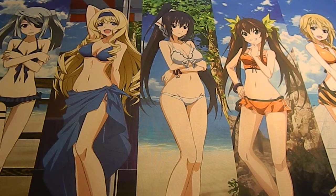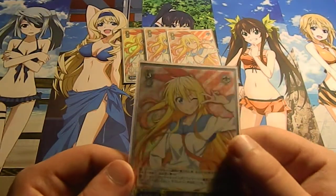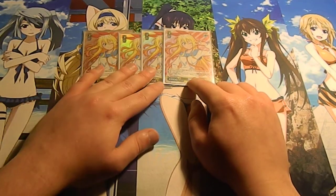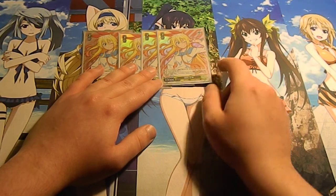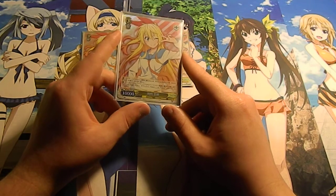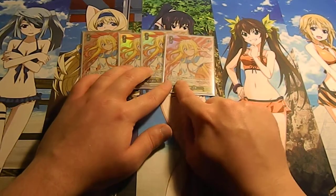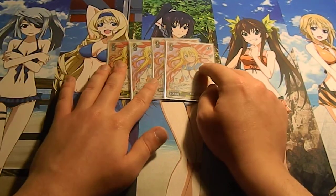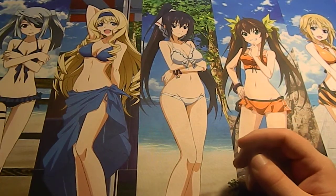For level three, I have four of this Chitouge — I have the triple R version, you can see the holo foil in the back. Her ability is that whenever she is on the field and you have a climax card in play, you can pay one stock to give her plus 4500 power. I forgot the first ability — I'll put it in an annotation. But 14500 power is pretty scary even without assists.